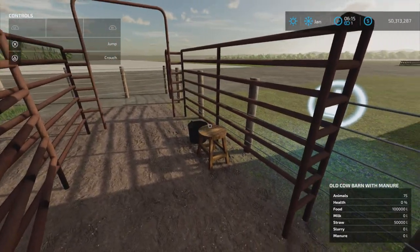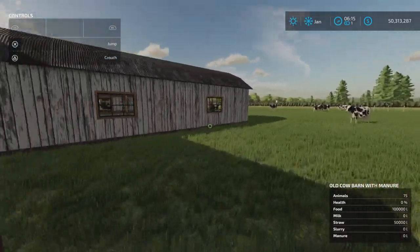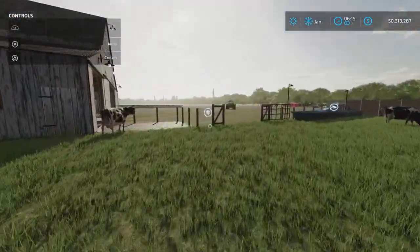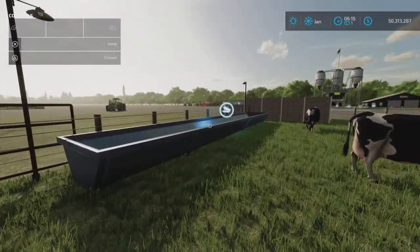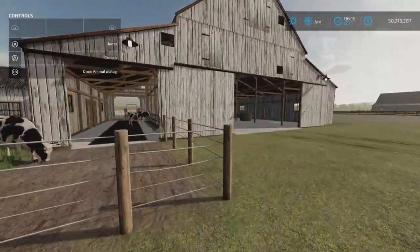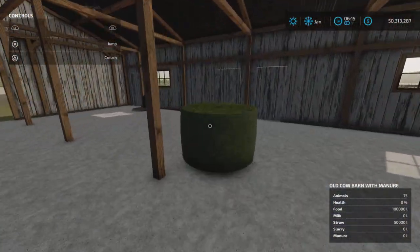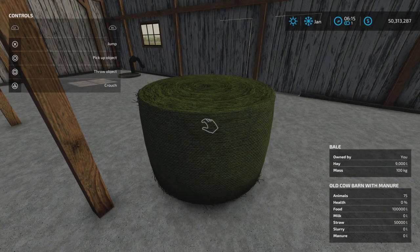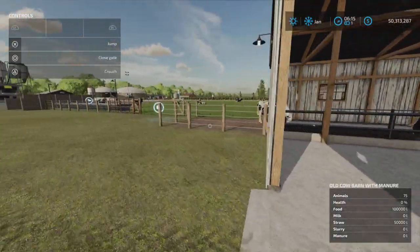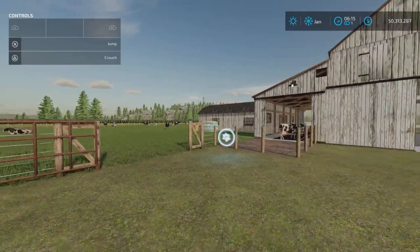There's a milking stall here and a milk tank — we're going to test that out. We're going to see if we can get anything in the food trigger. Food goes in over here, TMR in here. We have a bale of hay to see if that takes somewhere, and straw over there to show you that as well.